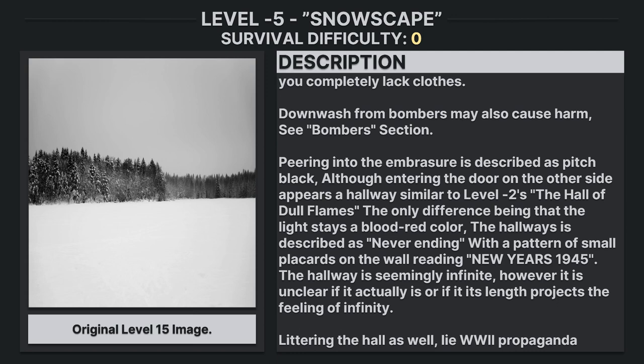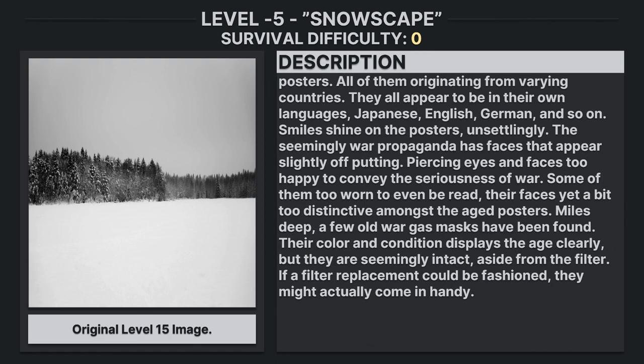The hallway is seemingly infinite; however, it is unclear if it actually is, or if its length merely projects the feeling of infinity. Littering the halls as well lie World War II propaganda posters, all of them originating from varying countries. They all appear to be in their own languages — Japanese, English, German, and so on. Smiles shine on the posters, unsettlingly. The seemingly war propaganda has faces that appear slowly off-putting, with piercing eyes and faces too happy to convey the seriousness of war. Some of them too boring to even be read, their faces yet a bit too distinctive amongst the aged posters.